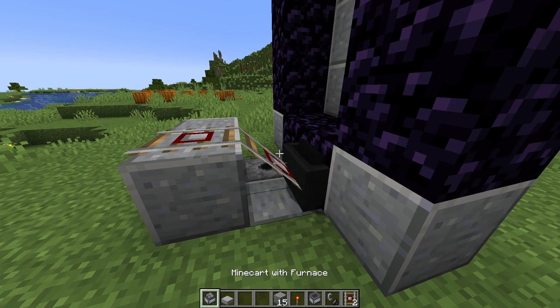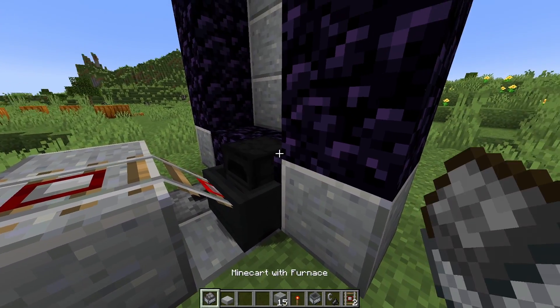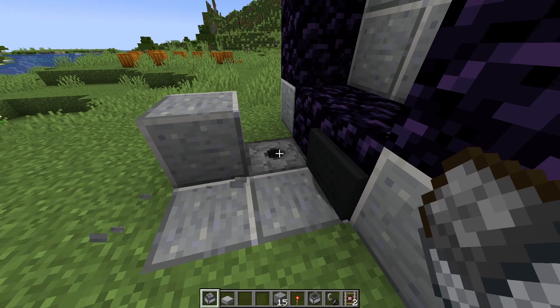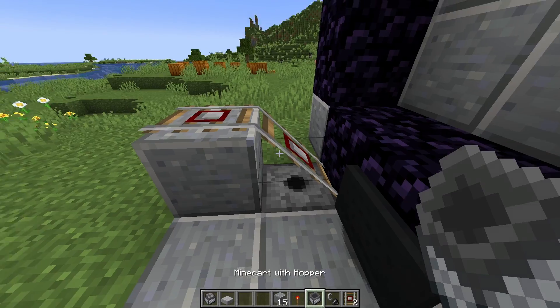Take a furnace minecart and place it on the same rail. Let the furnace minecart push the hopper minecart inside of the portal. Now break the furnace minecart, break these rails, and also this block. Then take those same rails and place them in the same way right there.